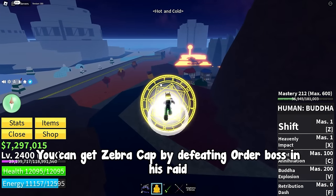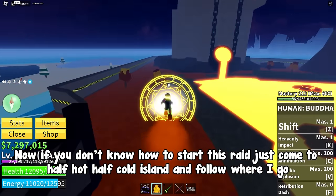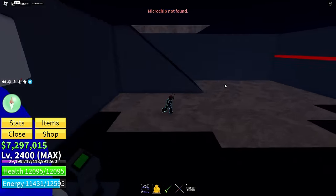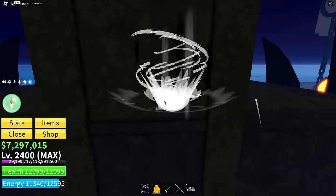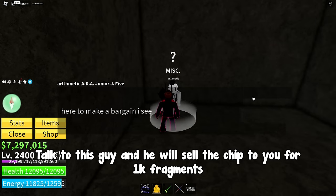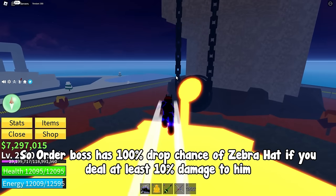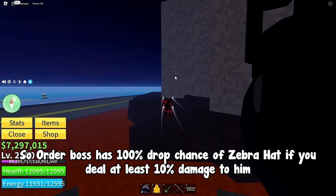You can get the Zebra Cap by defeating the Order boss in his raid. If you don't know how to start this raid, come to Half Hot Half Cold Island. You need a special chip to start it — talk to the NPC here and he will sell the chip to you for 1,000 fragments. After you buy the chip, go back to the Order raid room and start the raid normally. Order boss has a 100% drop chance of the Zebra Cap if you deal at least 10% damage to him.